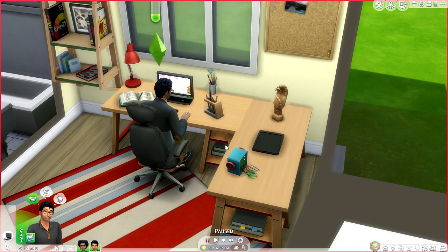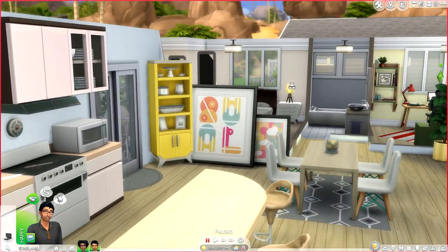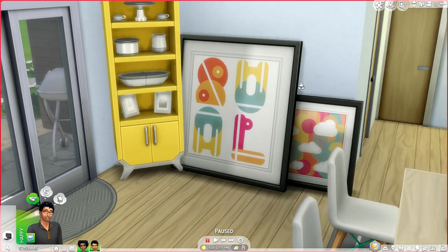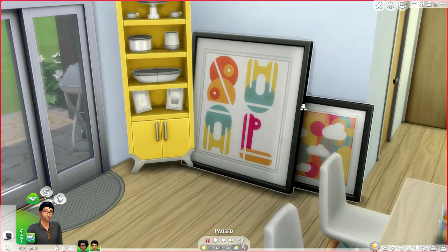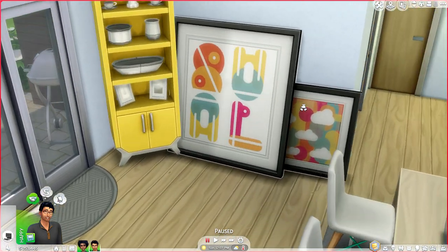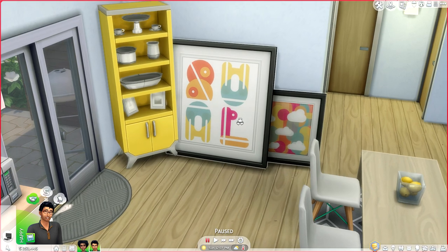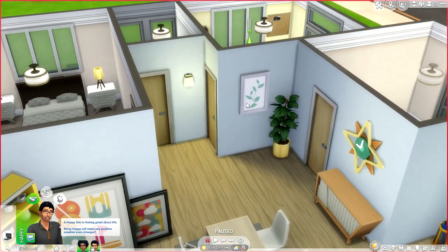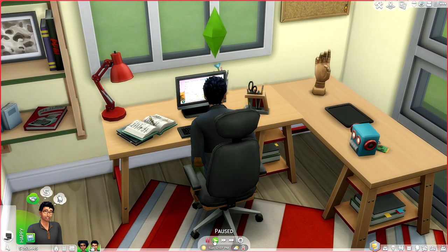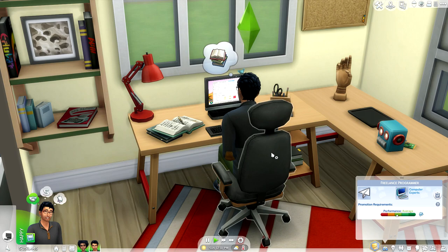We also have these paintings leaned up against the wall — they come as a reward object, but you can also buy them in the buy catalog if you'd like. There's something else tucked in there I'll get to in a moment. I wanted to go ahead and showcase the freelancer career. I believe Tyler is a freelance programmer. I did notice that with UI Cheats enabled, the hot options right from his interface don't work.